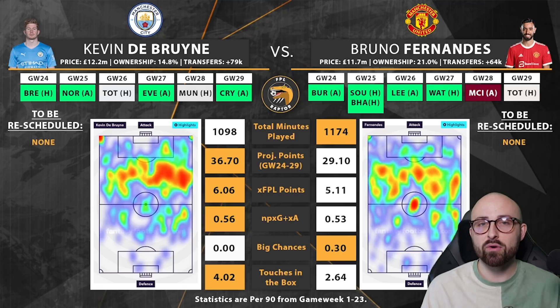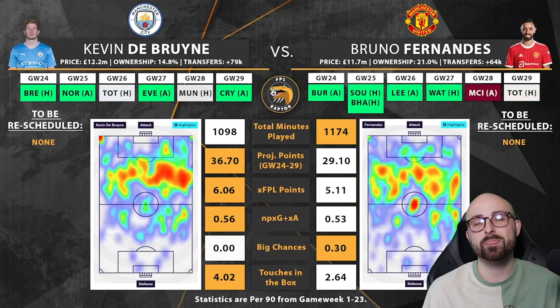Looking at underlying statistics, De Bruyne across the season definitely comes out on top. The fancy football fix algorithm still prefers De Bruyne over the next six fixtures despite Manchester United having an extra game in 25. Expected FPL points per 90: 6.06 for De Bruyne, which is highly impressive; even Bruno's 5.11, considering his form hasn't been fantastic across the season, is still pretty good. Non-penalty expected goal involvement is almost identical: 0.56 for De Bruyne, 0.53 for Bruno. For big chances, Bruno comes out on top but neither are getting many. De Bruyne occupies the edge of the box and whips in great crosses but isn't getting clear-cut opportunities. Touches in the box: KDB does very well at 4.02, impressive for someone who plays in the number eight role; 2.64 for Bruno, though he's been playing a little deeper at points this season.